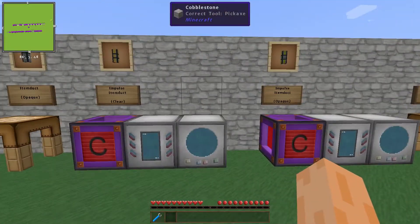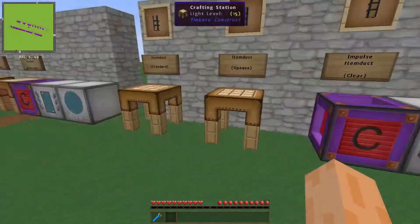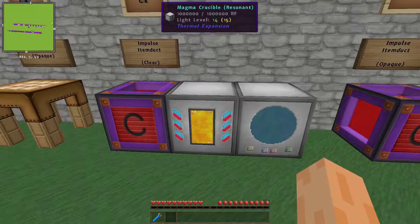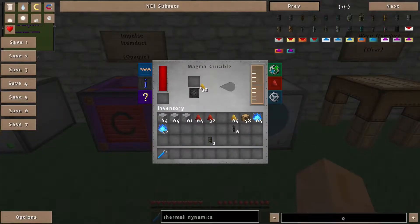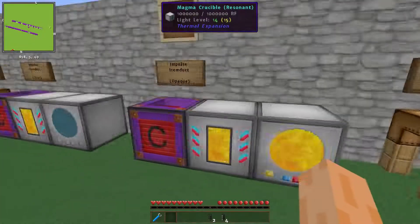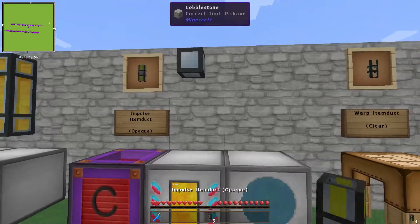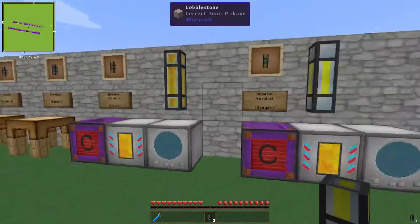Later on you can make Impulse Item Ducts. Because they're Glowstone-filled, items travel more rapidly. The way we make them is we melt down Glowstone in the Magma Crucible and then fill the clear ones in the Fluid Transposer to get Impulse Item Ducts - the same process works for the opaque ones. The clear ones are nice and transparent, while the opaque ones have a yellow line to show they are now Impulse ones.